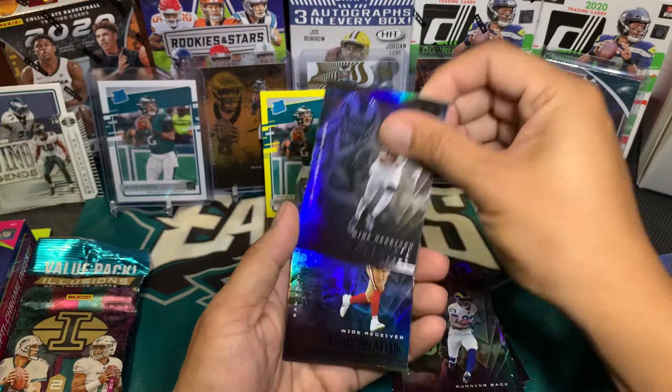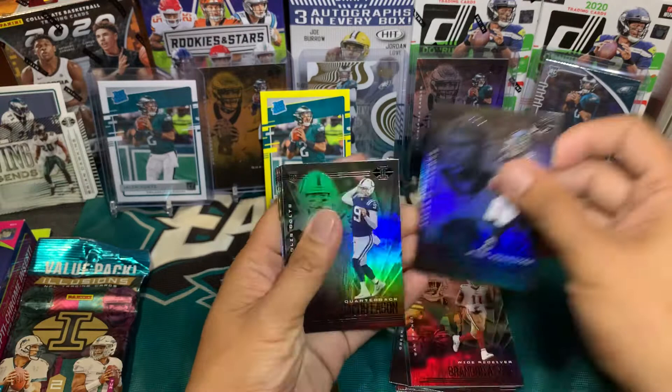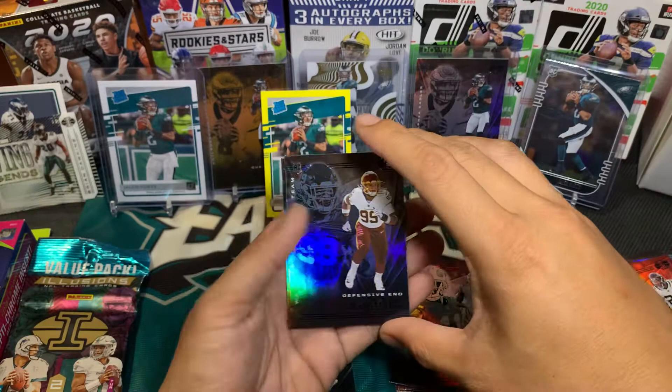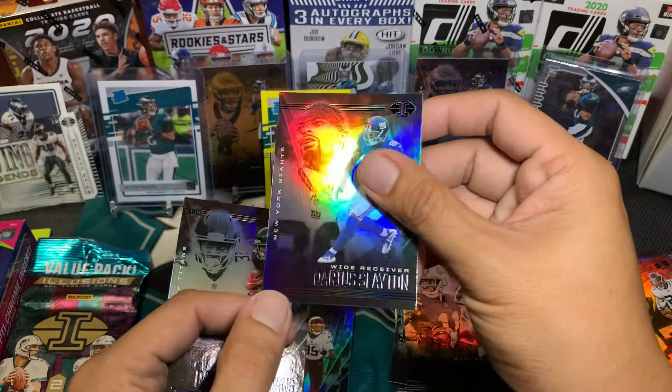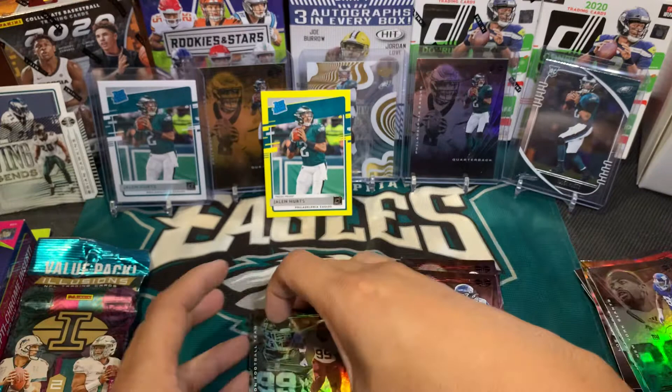Brandon Aiyuk rookie. Julio Jones again. Jacob Eason rookie quarterback. Leonard Fournette. There's Kyse Young — there's a hit. And then there's Slayton — big scratch right there, big dent. I think he's got a rookie card. And there is Trevon Diggs rookie. So that's our last pack in Illusion — before we jump on the Rookies and Stars hanger box.